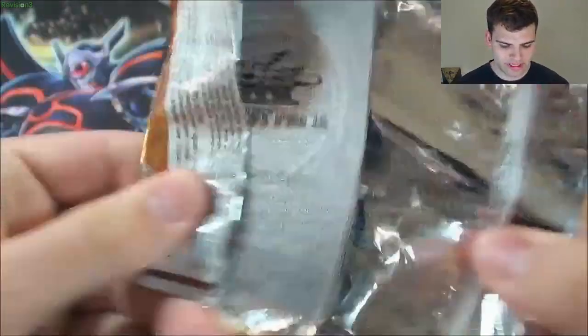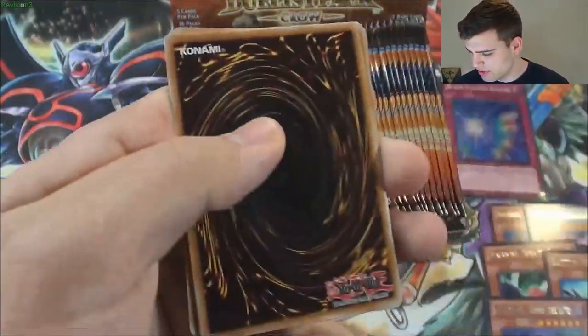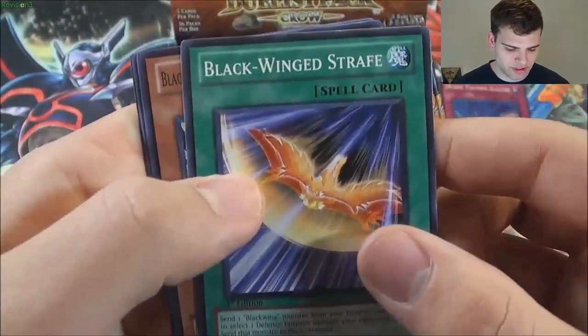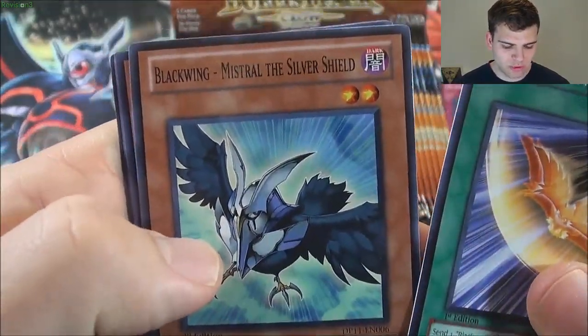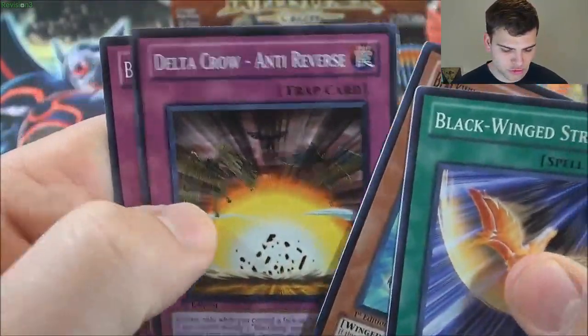My goal — if this could be the best box ever — I would want like Zephyros, two Armor Masters, crazy stuff like that. Blackwing Strafe. Blackwing Mistral the Silver Shield. Another Shura the Blue Flame. Delta Crow Anti-Reverse.